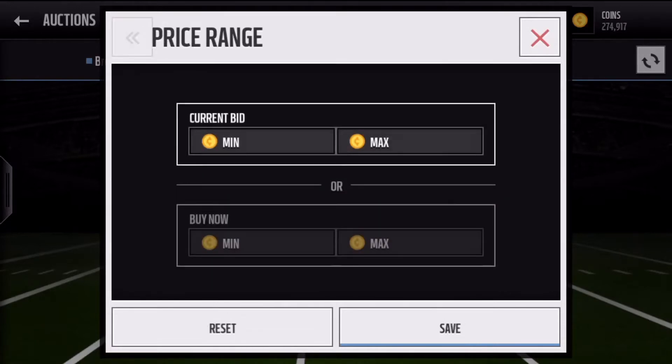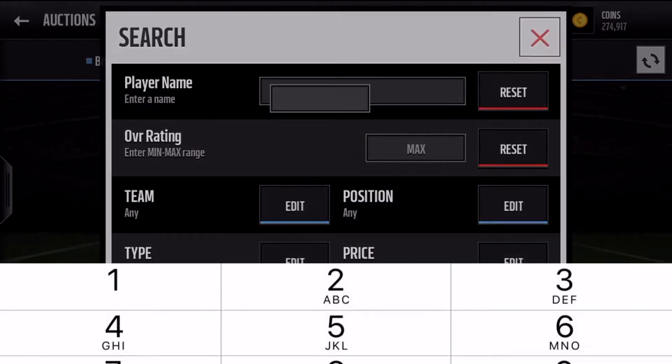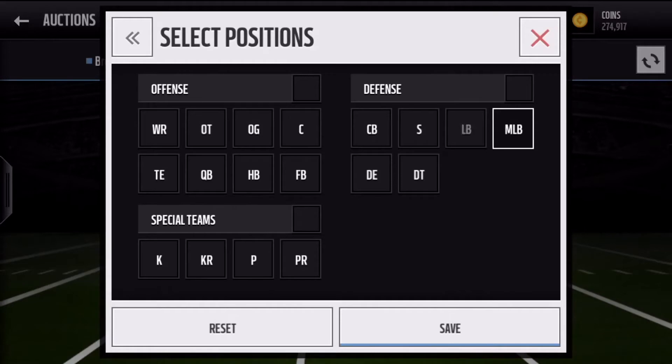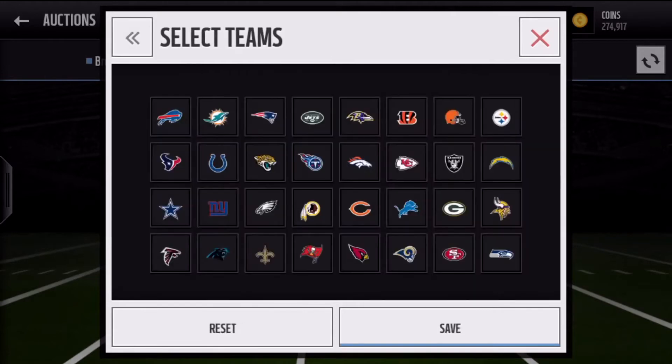For the second filter, you want 10k. Positions: middle linebacker, linebacker, tight end, quarterback, and halfback. There are no teams for this one — that's all you need for this filter.